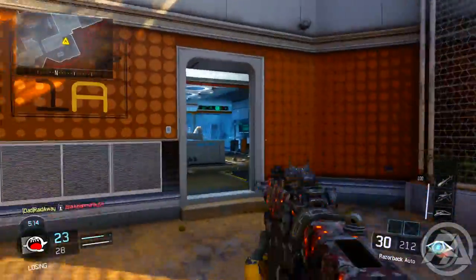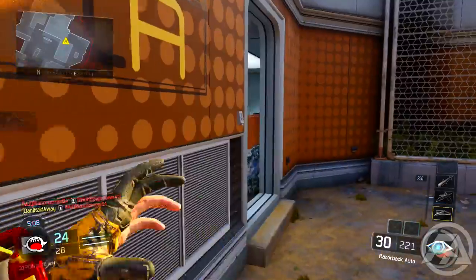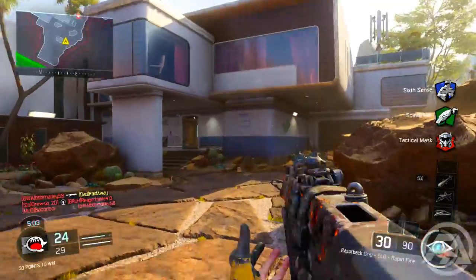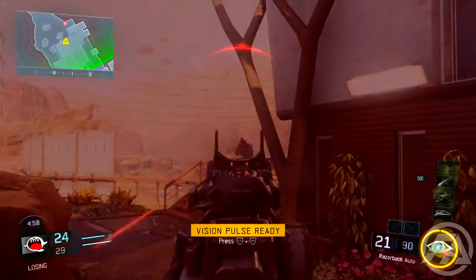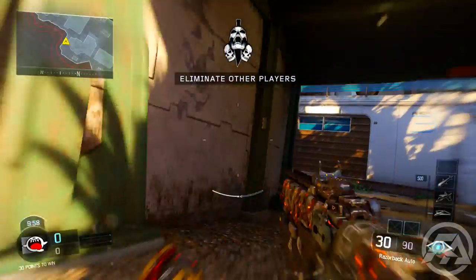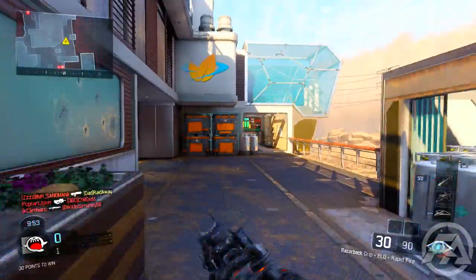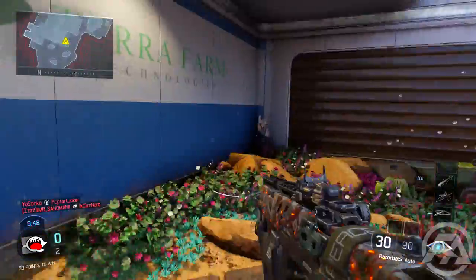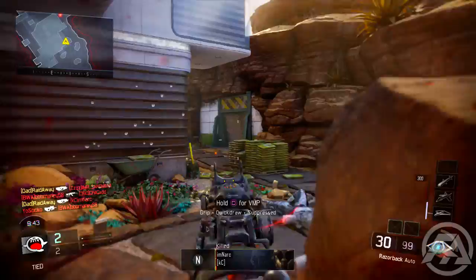I actually have nothing in Perk 2 — I don't really find anything great there. If anything, maybe Tracker Sight so you can see people's footsteps, but I don't really recommend that too much. For Perk 3, I recommend Awareness. If you actually have a headset — I have the Astro A40s — you can hear people's footsteps and know exactly where they are to aim for the head. If you don't have a headset, run Dead Silence so people won't hear you, you can sneak up behind people, and get that headshot easier. Run whichever you prefer.